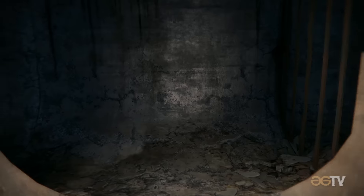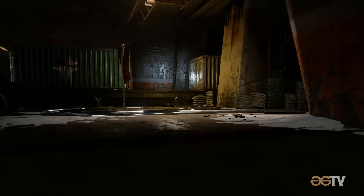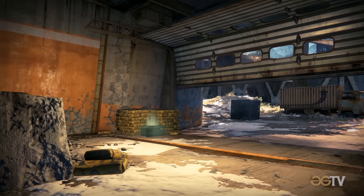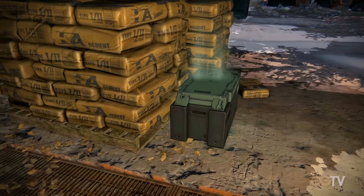To the immediate right, going counterclockwise, you can find a small sewer access tunnel and an opening that both lead into the garage. In the garage you can find the first of four special ammo crate spawns, located at the foot of a pallet stacked with bags of cement.